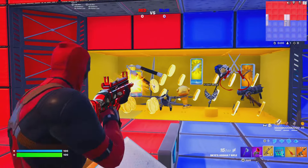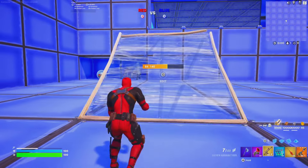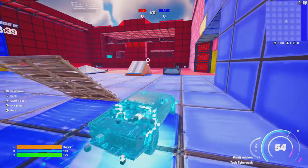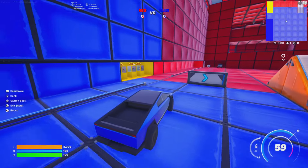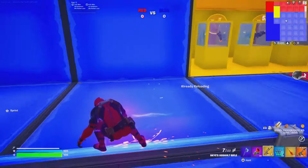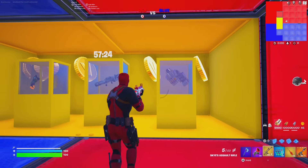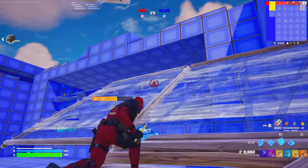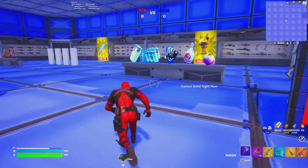Upstairs there are custom rails you can use to cross to the enemy team's side, plus air vents for high ground advantage with glider redeploy. There's a vault — let me know what items I should add to it. You can also use custom vehicles like sports cars, SUVs, and the Tesla Cybertruck. There are also rails on the first floor, and three special vaults that open after 60 minutes.